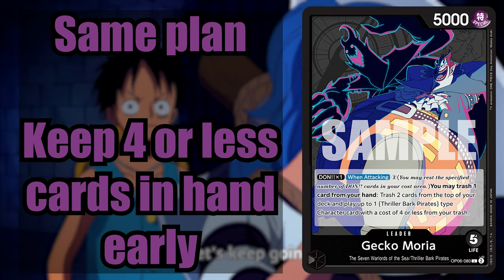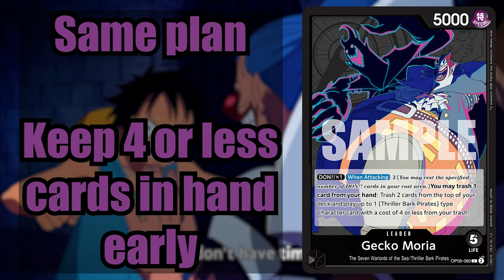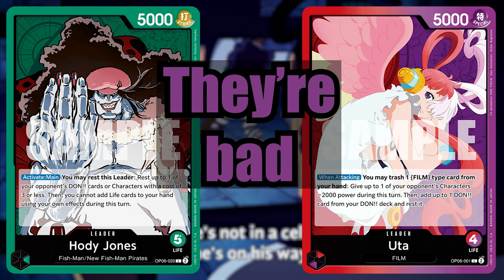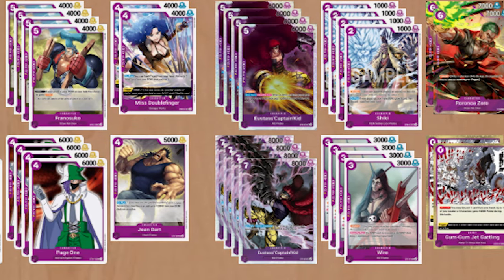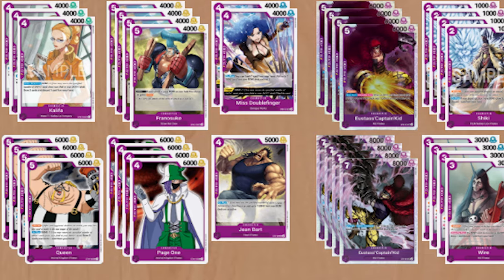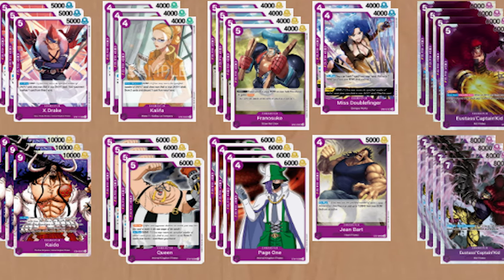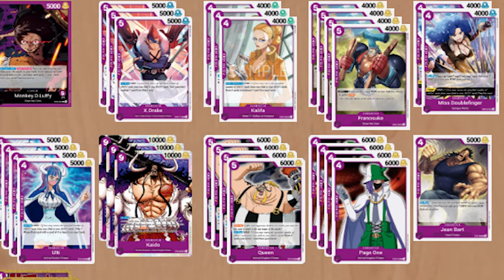With Moria, you're going to do the same thing, but watch your hand size. A turn 3 Perona is a really common play, and you can get out of it by having 4 or fewer cards in your hand. You don't need to worry about Red and Purple Uda or Hodi because they're weak, but Sakazuki and Enel are more of a problem than they were before. Even with these changes, Mono Purple Luffy is just not that strong in this meta — there's a reason he only got 2 tops on One Piece Top Decks. But if you really want to keep playing him, these changes should help make him at least a little bit viable.